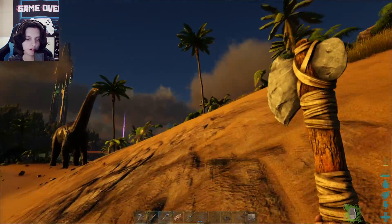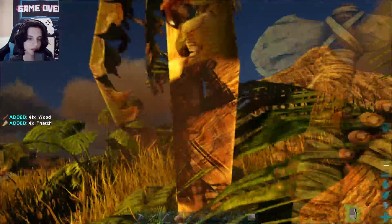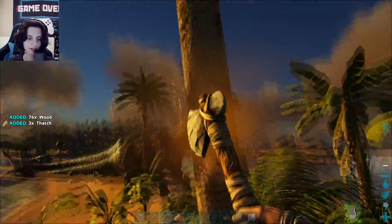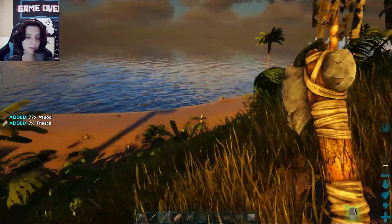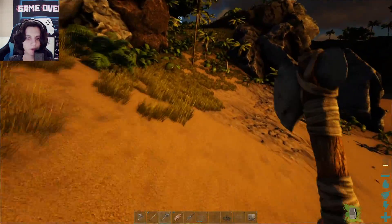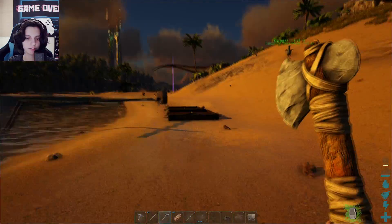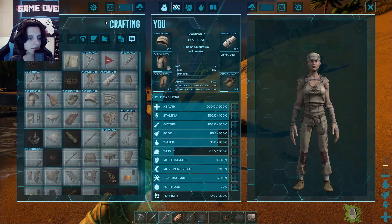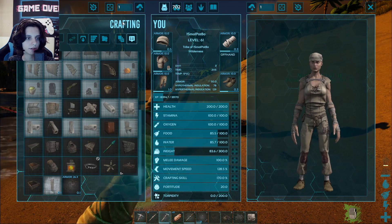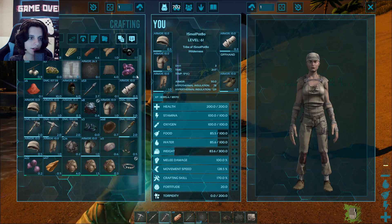We need more wood — I'll be so glad when we get that giant beaver. The Argentavis can also pick up heavy stuff; I'm pretty sure the Argentavis can pick up a beaver. Our friend Panda actually brought a beaver to me on the island with her Argentavis. Getting an Argentavis is going to be the most important thing we have to go for — it's on the list of important things.